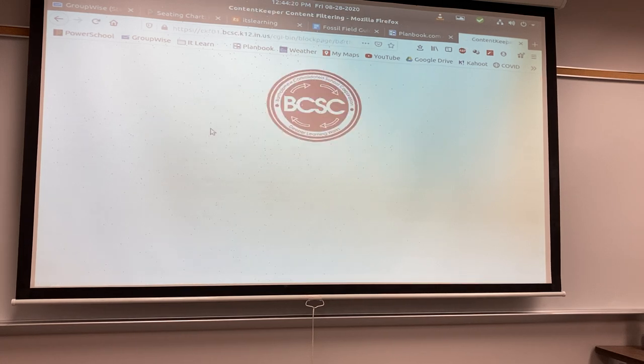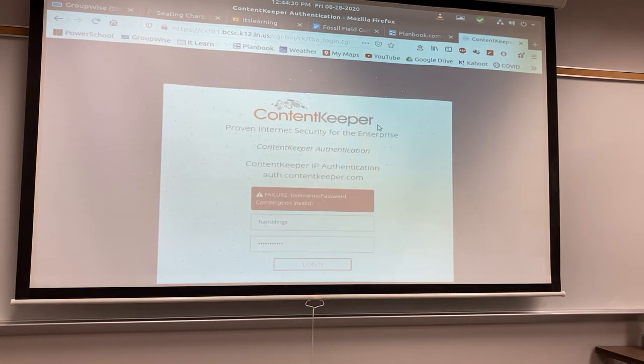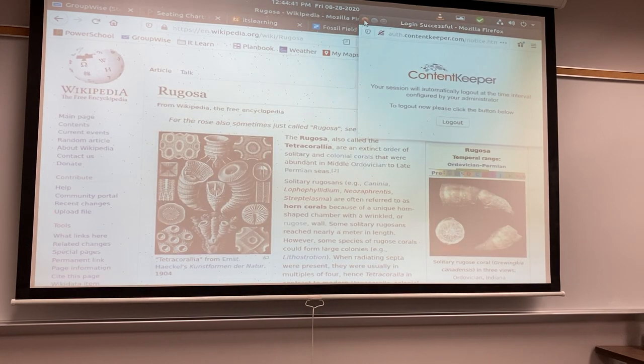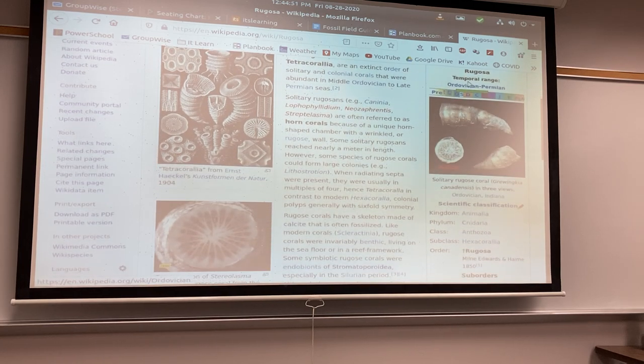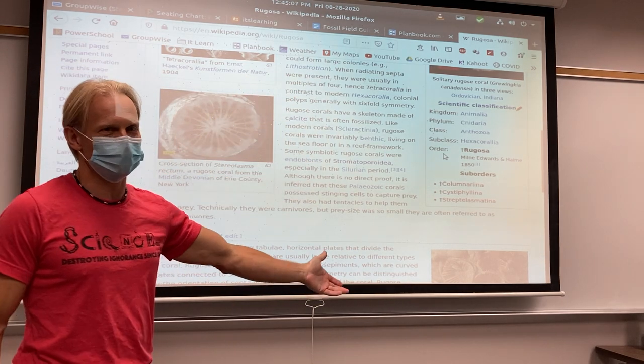Wikipedia has a nice little article on Rugosa. Hopefully if you're at home this works. So hopefully you get to here, and you'll find out some information about Rugose Corals. If you scroll down, Wikipedia does this really nice thing where it actually shows you kingdom, phylum, class, subclass, and order. It's named after its order. Super easy to do, right? You just answer the whole first part of that thing, like really easy.